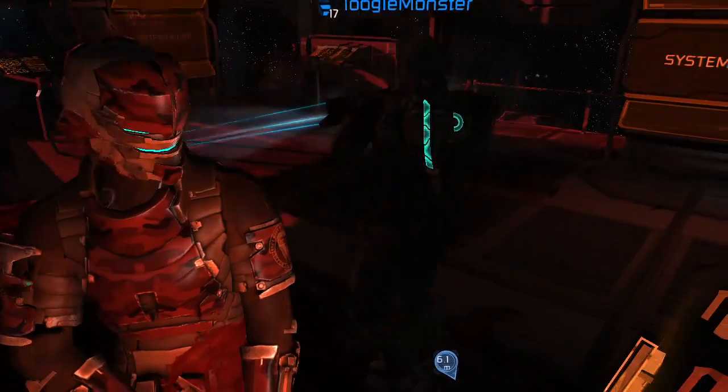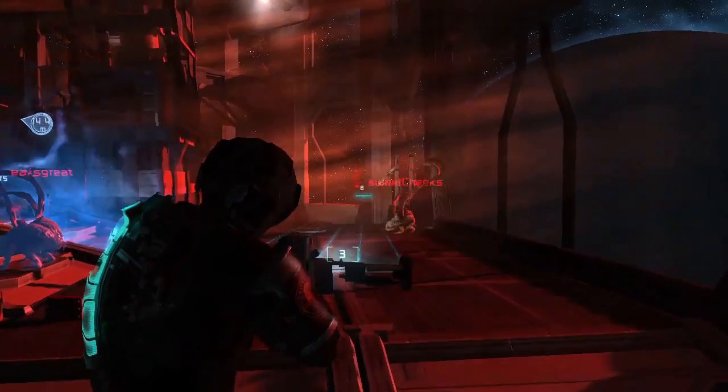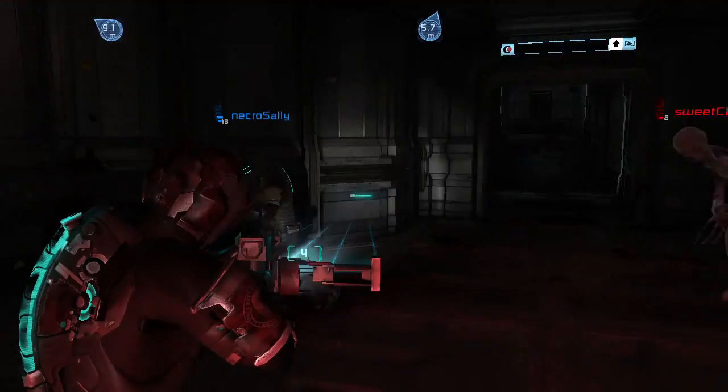We're back on the Ishimura now and the Sprawl Security Team is on a mission to breach access to the escape pods. Use the icons on the screen edge to help you find your objective.